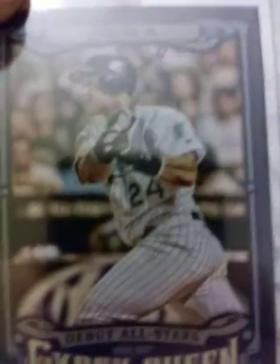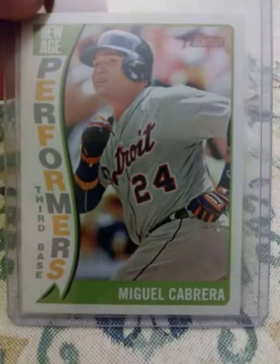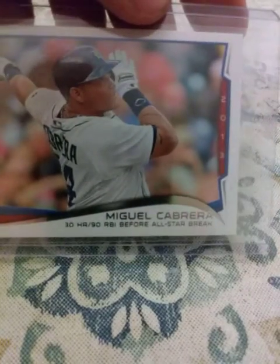2014 Gypsy Queen debut All Stars — back when he was with the Marlins. 2014 Heritage New Age Performers Miggy. 2014 League Leaders Home Run Leaders: Chris Davis, Cabrera, and Encarnacion. Another one of those. 30 home runs, 90 RBIs before the All-Star break — Miggy, that's pretty dang good. RBI Leaders: Davis, Cabrera, and Adam Jones.